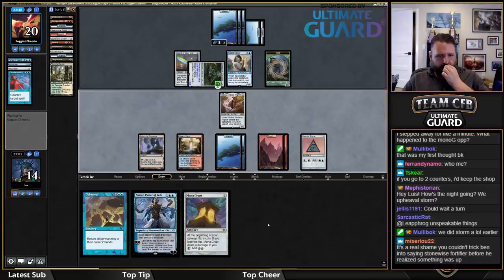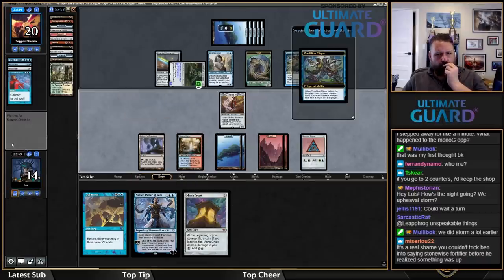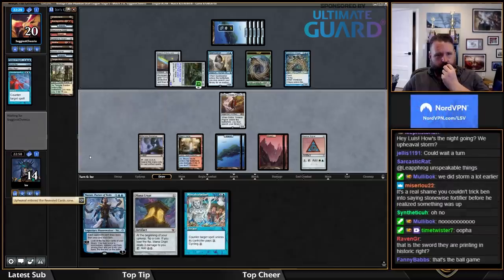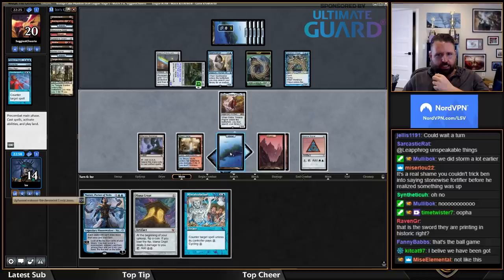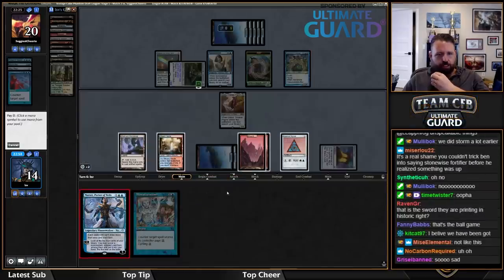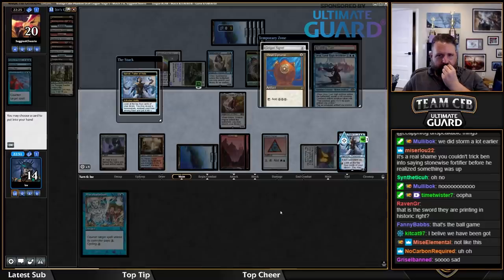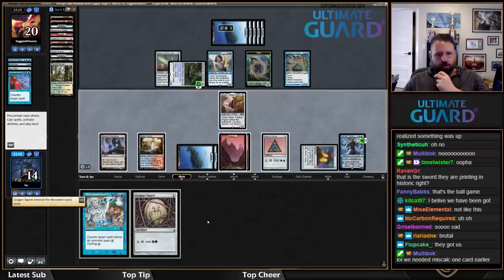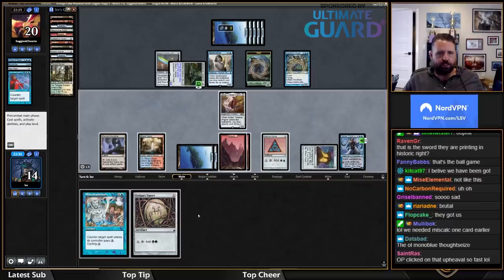Draw. Play Mana Crypt. Play Narset here — they weren't supposed to have that. I guess with Signet I can Golos at some point here. Can't even Golos this turn. We're basically dead here, I think — but I suppose we can soldier on a little bit. We can't Fof because we're just going to die to the Sword if we do that. We cannot Golos, we do not have enough mana. This might be a tough matchup — Force of Negation in particular is really difficult for us to beat.